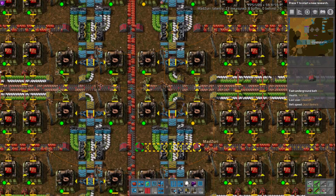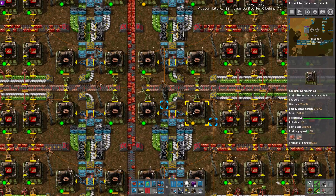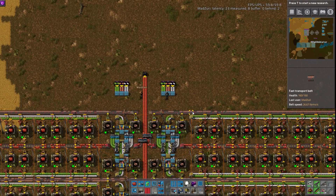And you can swap around the copper and plastics if you want to input them the other way around, all the way up top. As long as copper's in the middle, it'll work fine.